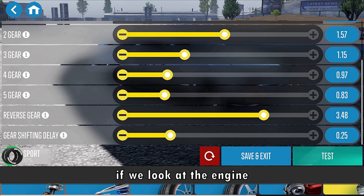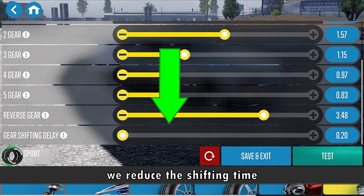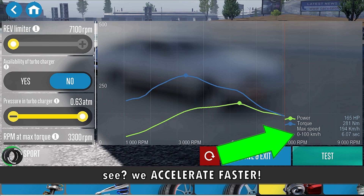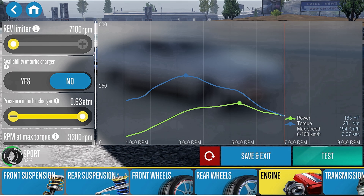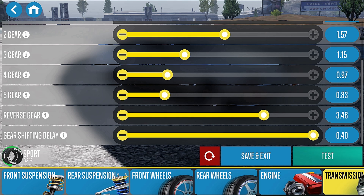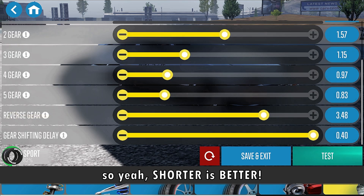Now, if we look at the engine, that's how fast we accelerate from 0 to 100. We reduce the shifting time — see, we accelerate faster. And now we increase the shifting time — now we accelerate slower. So yeah, shorter is better.